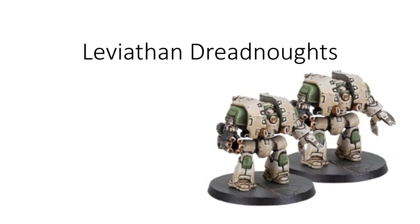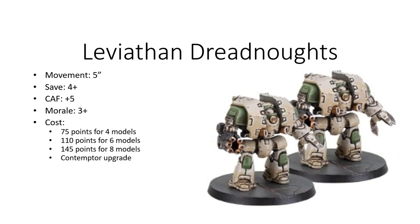Leviathan Dreadnoughts are the last Astartes unit I'll highlight here. They have a movement of 5 inches, save of 4+, close assault factor of plus 5, morale of 3+. They can be taken as a Contemptor upgrade or as a separate support unit. They are a walker and benefit from several traits. While expensive, I like to call Dreadnoughts the Astartes Swiss Army Knife. Their plus 5 close assault factor is further amplified by the fact that they have Rend, so no one is likely going to charge you — you are the strongest unit in the game at close combat. If you need to collapse a building, they have the Wrecker trait, which means they can base a building even without needing to charge.